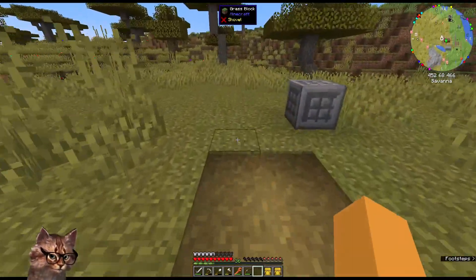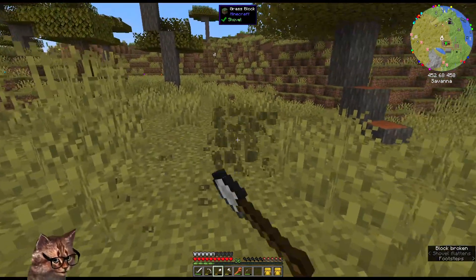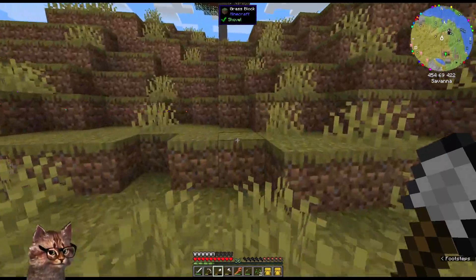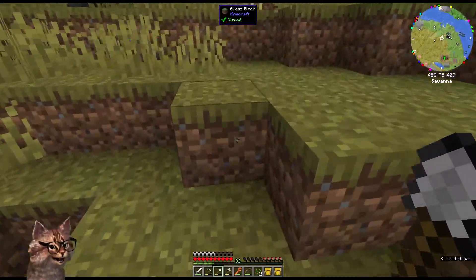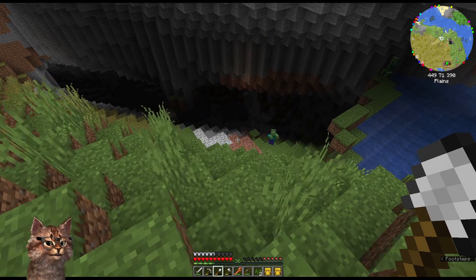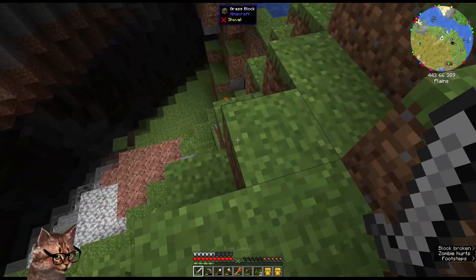Okay, I guess we just continue making a path this way. Oh, an egg! I'll take it. Did it just despawn? Why did the egg despawn? To get to the other side? Wait, look at this — this is interesting, and we're gonna have to try to avoid this but also maybe make a pathway down to here.